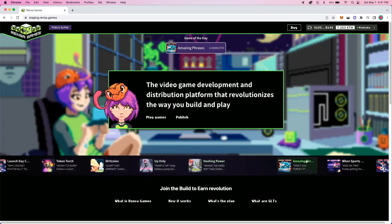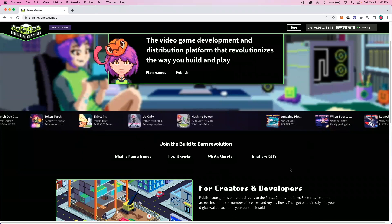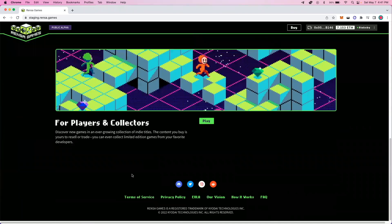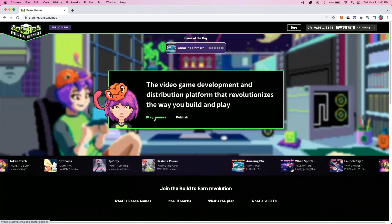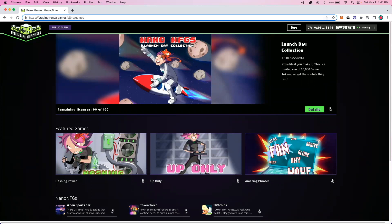You can see that we've already got some games available on our store, some content about who we are and what we're looking to build, as well as all the prerequisite legalese. I'll quickly navigate to our game store to show you that we have some games uploaded here already with titles, studios, descriptions. You can see a detailed game page, as well as a high score leaderboard for each individual game. However, I want to show you how we can publish games on the platform, so let me navigate to our studio.